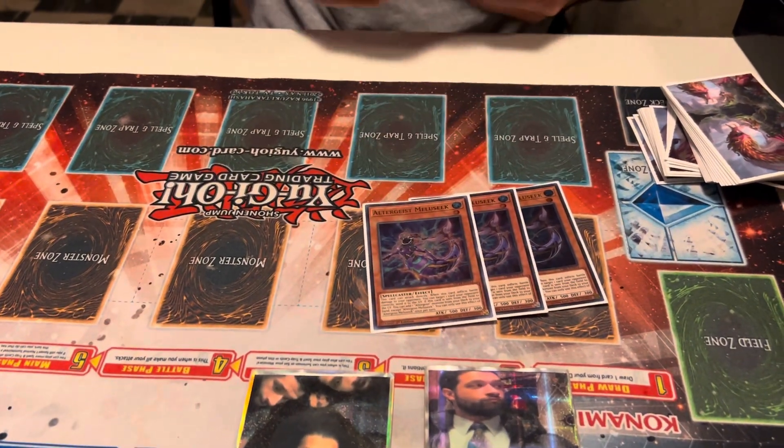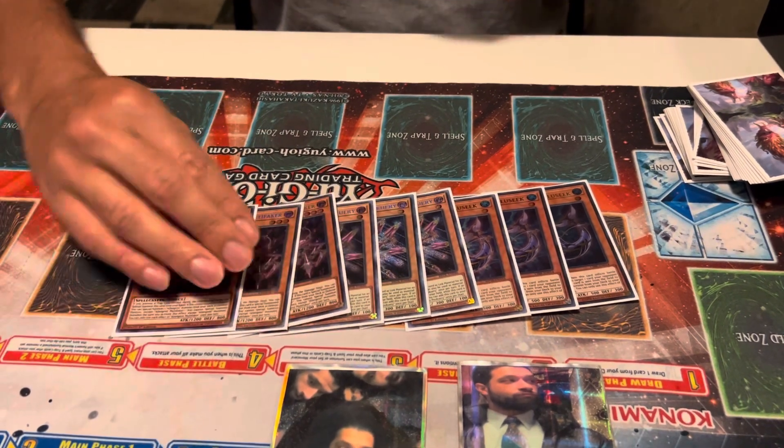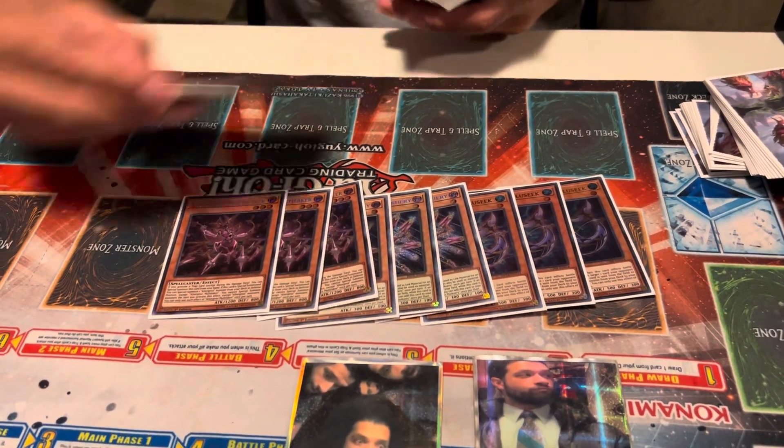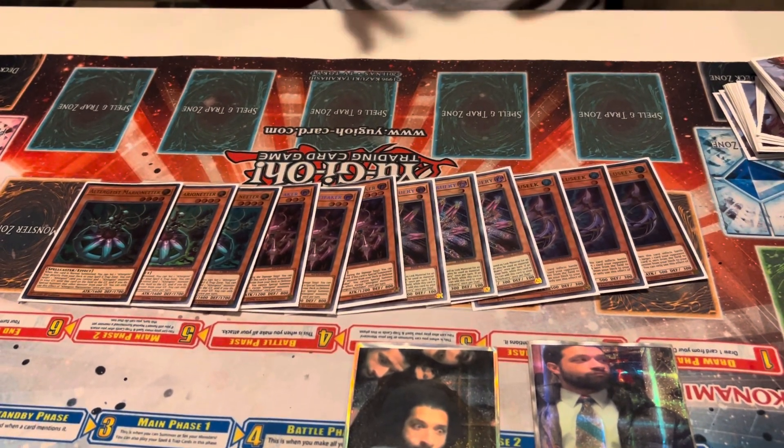So I've got 3 Meloseek, 3 Pukeri, 3 Multifaker, and 3 Marionetter. These are the ones that you really want to see in your opening hand, which is why you max out on them.